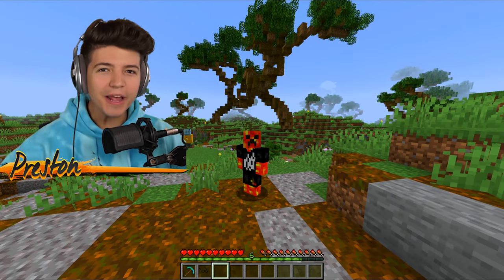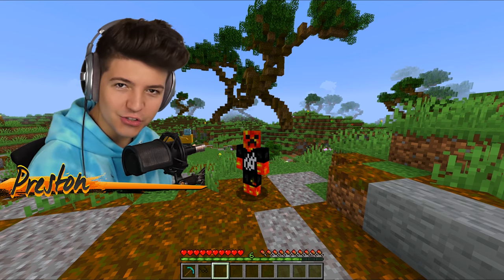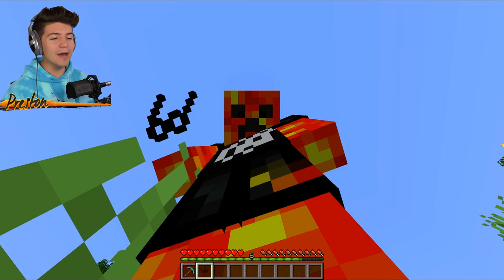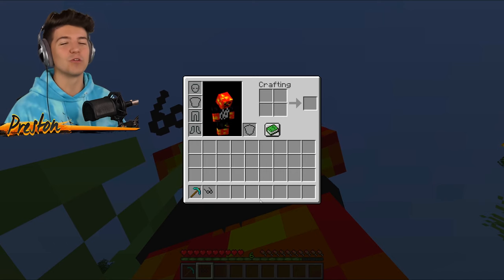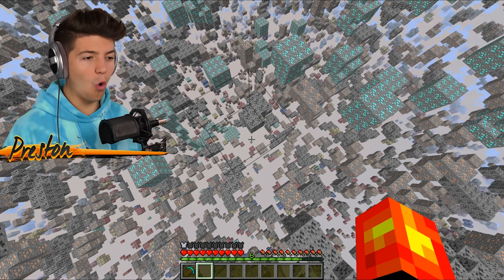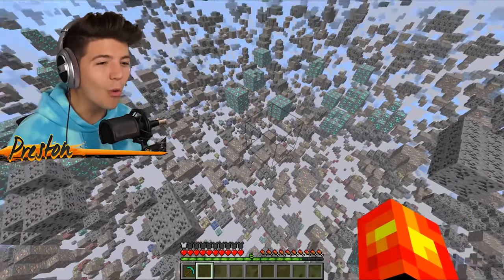Now imagine if there were x-ray goggles that you could put on and you could see every ore beneath the ground — aka the fastest way to find diamonds. They actually exist. I've got a pair of them in my hand right now. Once we put these on you're going to be able to see a whole different world within Minecraft. Are you ready? Done! And oh my gosh, they work — guys look at this, we can literally see every ore.